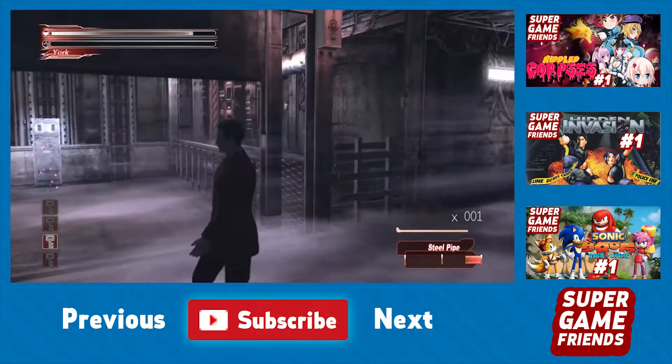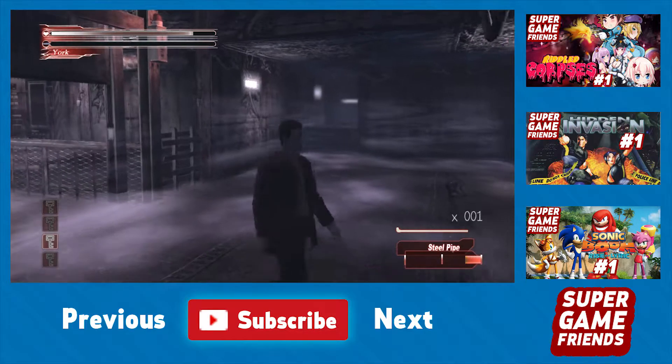Now this looks like a freight elevator — I probably don't want to activate that yet. Do I want to look up here or go in the elevator? Go down the hallway. Okay, I guess that's the way we're going.